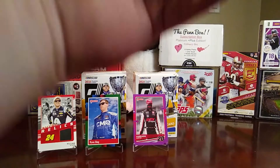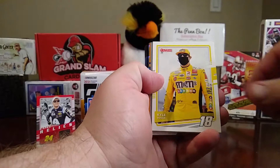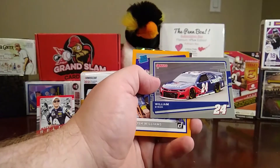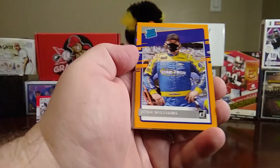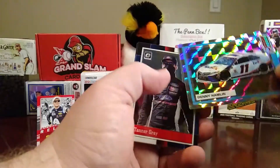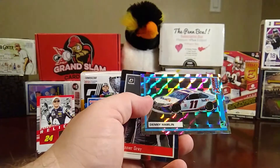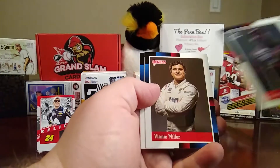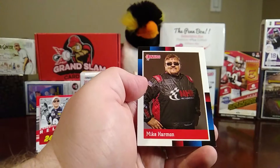Ricky Stenhouse Jr. — I've been getting a lot of him. There's a Kyle Busch, a William Byron car card, a yellow or orange Josh Williams, Action Packed cracked ice of Denny Hamlin — I've got two Action Packed of Denny Hamlin. There's a Tanner Gray optic, a Vinnie Miller retro, and a Mike Harmon retro.